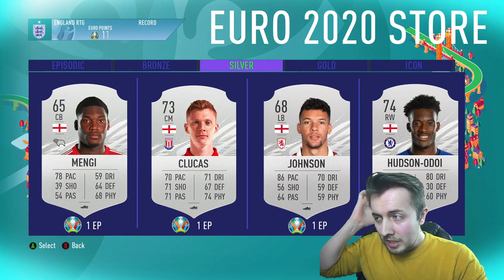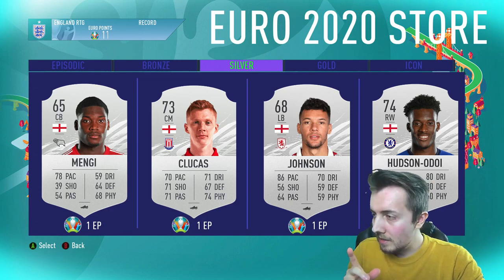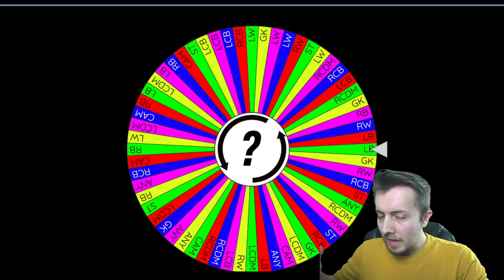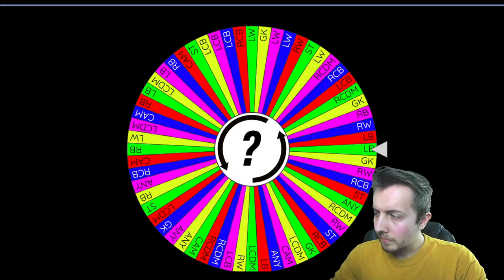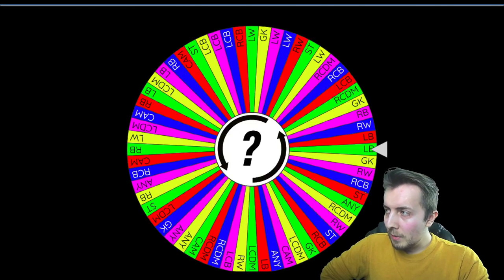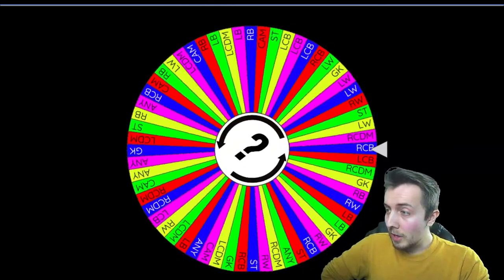With 11 points, we could pick up a Hudson-Odoi — that could be quite good. Mengi probably wouldn't improve our team so maybe center backs. The other thing I want to show you is every time we spend points to change a position in the team, I'm going to spin it on the wheel. We've got all positions from goalkeeper through to striker, each about five times. This is going to pick who we upgrade in the team — I think this could be a really interesting way of doing it.